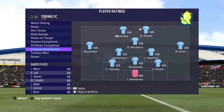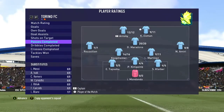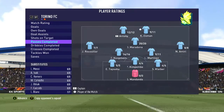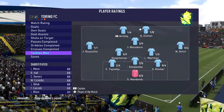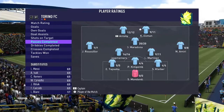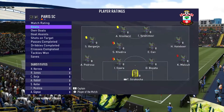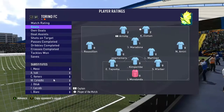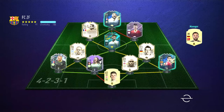Here are his stats and passes completed for this game. But this game was really just a warm-up, because the opponent wasn't really trying and didn't have a good team either. Quick team change — instead of Maradona, I decided to use Puskas, because I've wanted to try him for a long time.